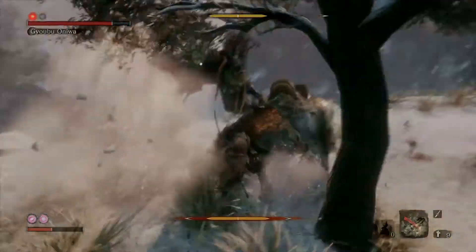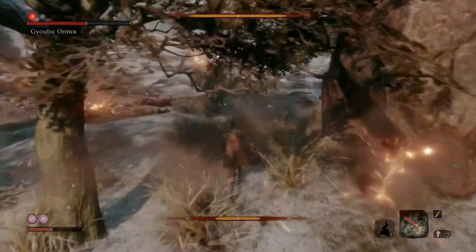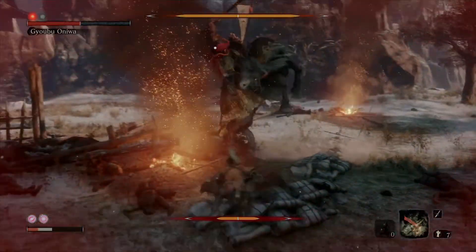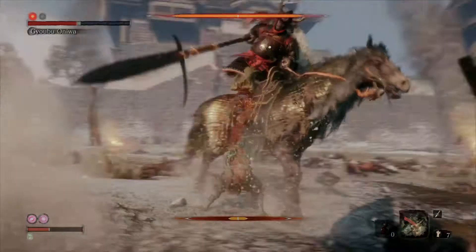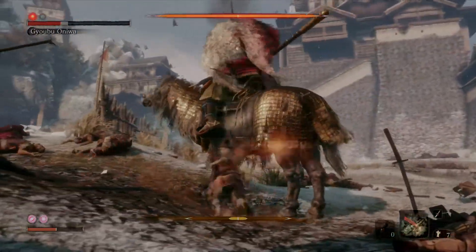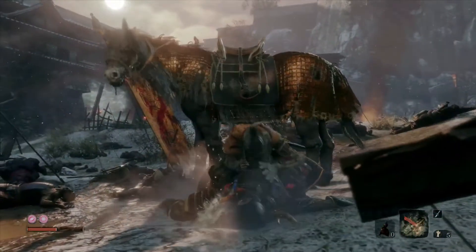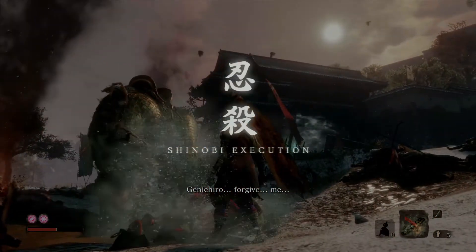I'm out of healing gourd usages but fortunately haven't used a resurrection yet. Throw some firecrackers to get the stun. It's really just a matter of learning the rhythm of the fight — don't get too greedy. Get the death blow! Beware: there is a final finisher death blow you must do after the second death blow. If you miss it he will regain some health. Make sure you don't miss that finisher, and we have our shinobi execution.